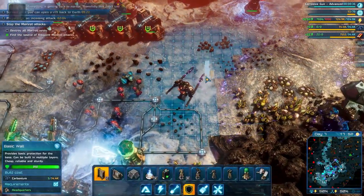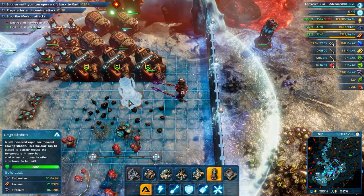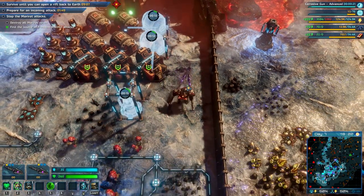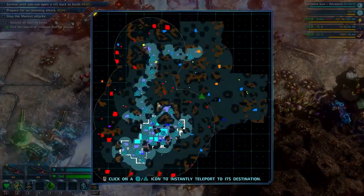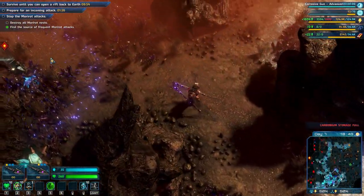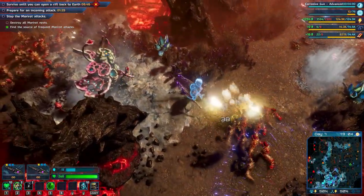This side is kind of open so we can place a wall here also. Just place a cryo station here because they might destroy that one over there outside the wall. Carbonium storage is full — we should construct more storage buildings. Yeah, we should. But let's first deal with the other nest that I seem to have missed.